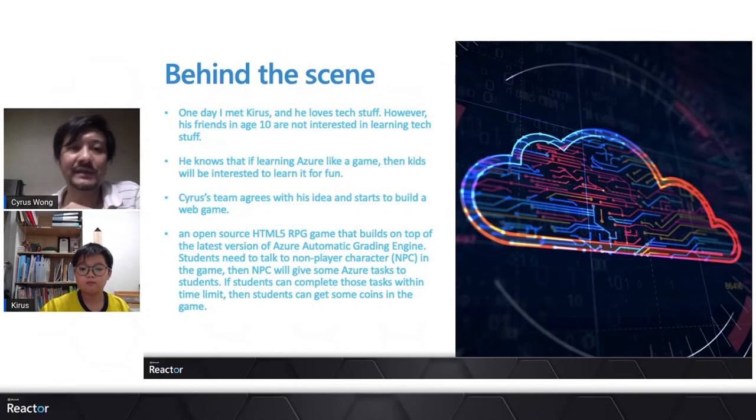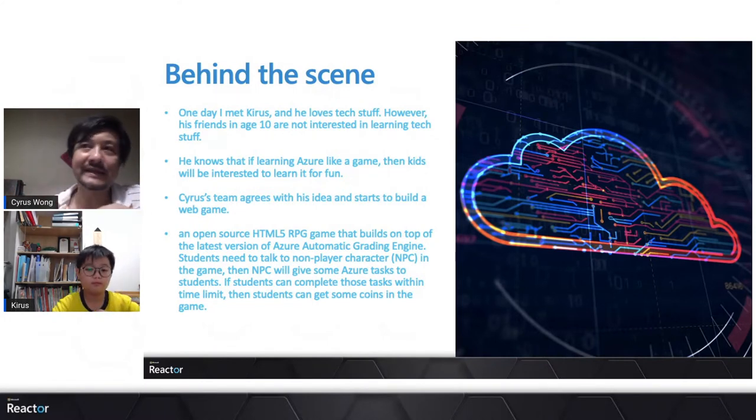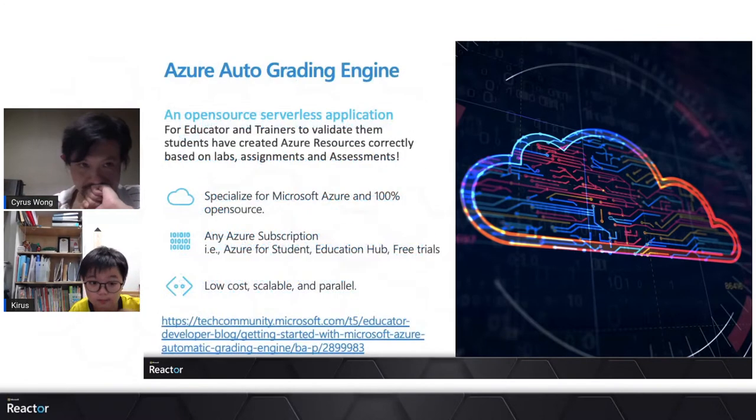Azure Adventure is an open source HTML5 game built on top of the latest version of the Azure automated grading engine. The game is quite straightforward: students move their character around, talk to non-player characters (NPCs), who then give them an Azure technical task. If the student completes the task within a time period — say two to five minutes — they receive coins as a reward.